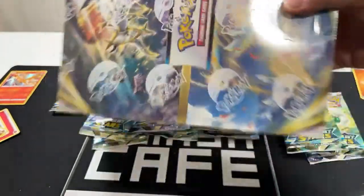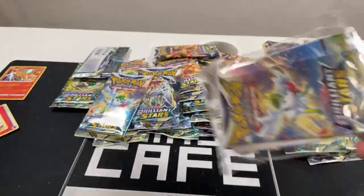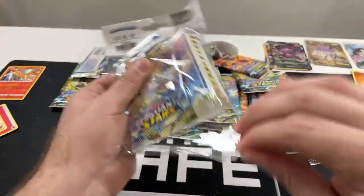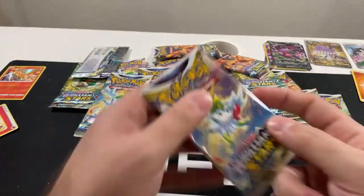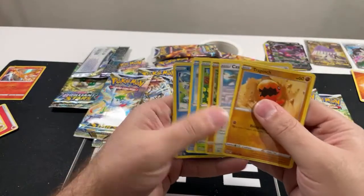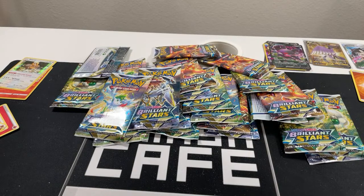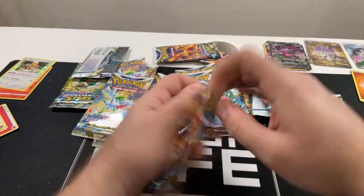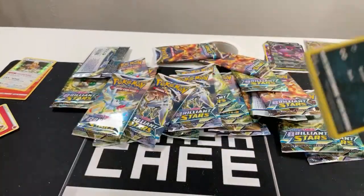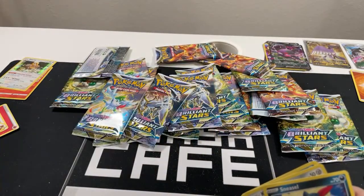We have a sealed binder display — kind of hard to see, but let me open this up real quick. We got a pack in here — mix it up a bit. We got a Bibarel holo rare — not bad, still hoping for something better. The booster box has been pretty busted so far. We got a holo rare, a reverse holo Exeggcute, and a regular rare Squirtle.